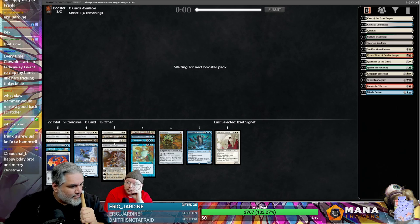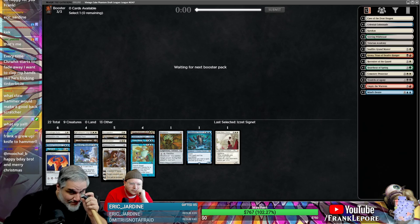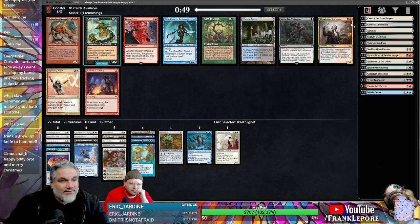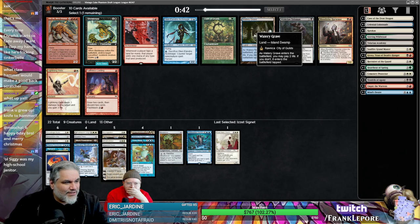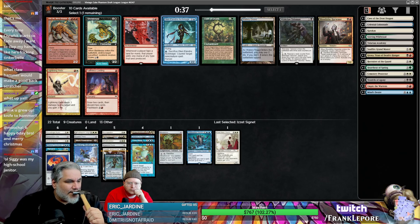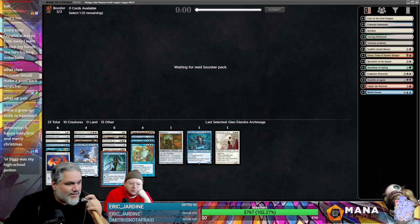We think Soulfire Grandmaster — that guy doesn't do anything yet. What if we get like a fifth pick Ancestral Recall? You're right, in that situation I will put it back in the deck. But how many black cards, right? Because we're seeing a lot of fixing — Godless Shrine, Watery Grave, Underground Sea. We could definitely have an Esper deck. Glenolendra's fine — actually it's good, it's better than fine.